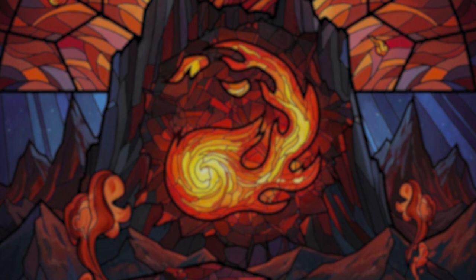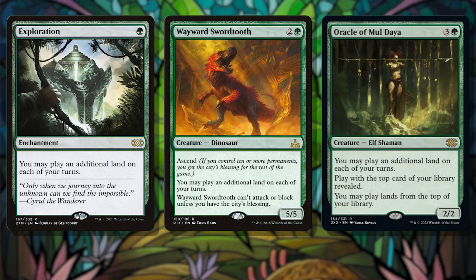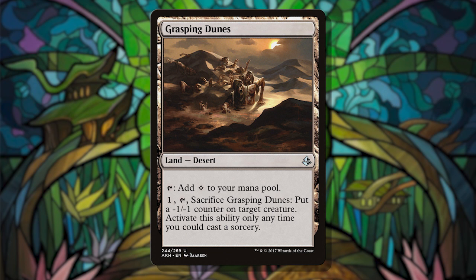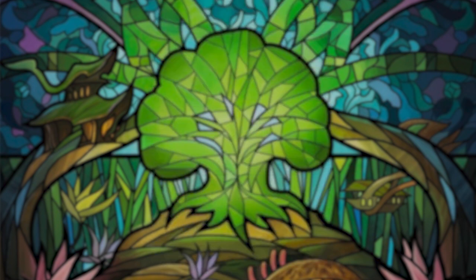From there, we basically take a landfall shell and insert deserts. We want multiple land drops to keep cranking out a ton of bodies, so we'll include Exploration, Wayward Swordtooth, and Oracle of Mul Daya — getting three, four, or five land drops a turn if we're allowed to build up. Since Hazezon lets us play deserts from the graveyard, we want to get deserts in there. Some, like Grasping Dunes, help do this for us while potentially acting as removal.